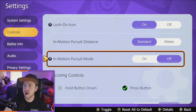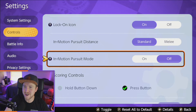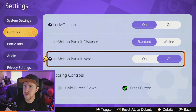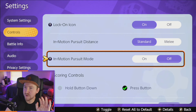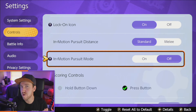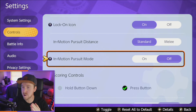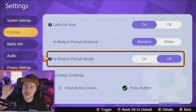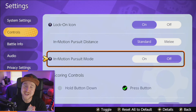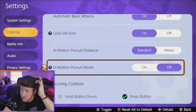Next, we have in-motion pursuit mode. Personally, I think this is such a dumb option to have on. If you're a veteran player you'll have noticed that sometimes when you're trying to run away from a Pokemon and get auto-attacks off, you'll all of a sudden start running right back towards them — that's because in-motion pursuit mode is enabled. You will want to disable in-motion pursuit mode. Just keep everything else standard, it's fine.